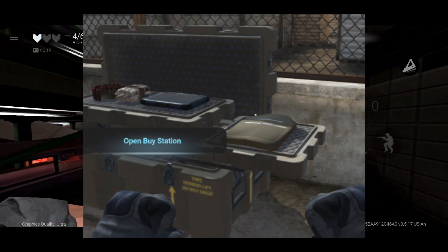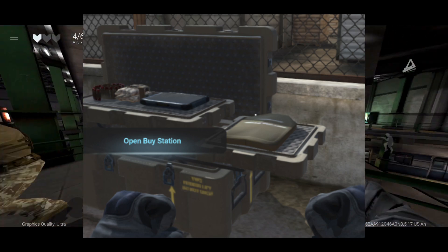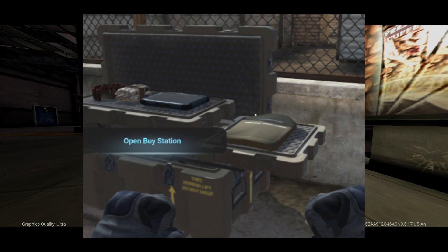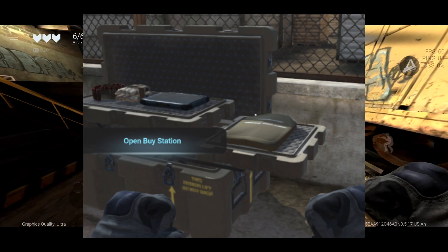The next image is very clearly a buy station — it's actually labeled as a buy station. The design is definitely inspired from Warzone and you can kind of make out some loot on the buy station itself. It looks like you can buy ammo, lethal, scorestreaks, and armor plates from here.